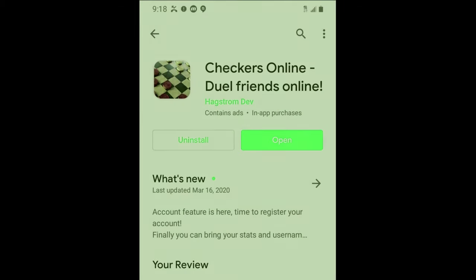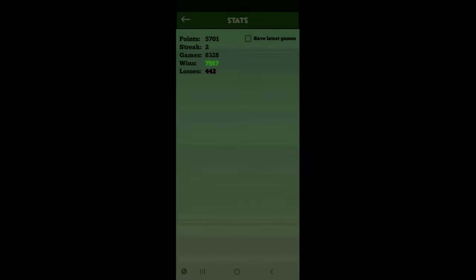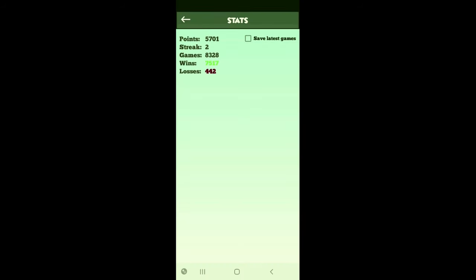Now, here is the interesting part that you've been waiting for: how to win your games 90% of the time. I play Checkers Online using a free program developed by Hackstrom — it is an excellent program, the graphics are great. You can create a username so that you can play on any device, and you can save your games so that you can find out why you lost. All games are ranked, but only the first 25 are displayed. My username is ICanPlay, and at the time of making this video I have 5,701 points, played 8,328 games, won 7,517, lost 442, drew 361, for an average win of 90.34%.